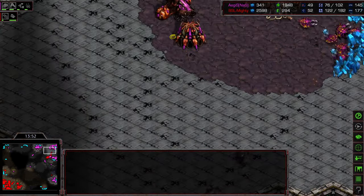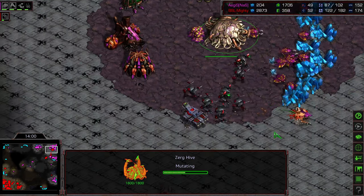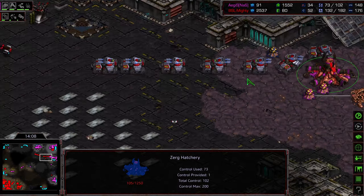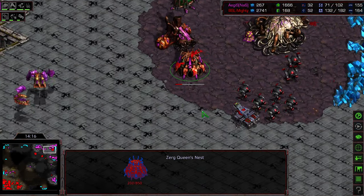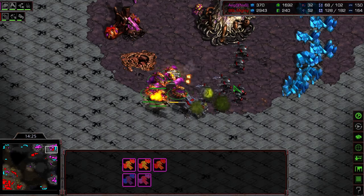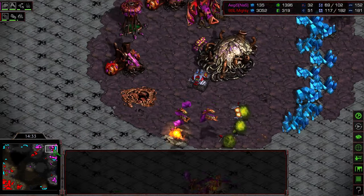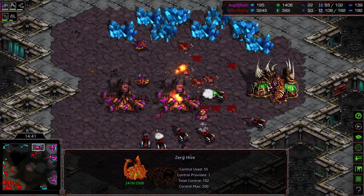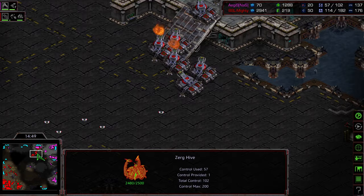Game 3 looks like it's going to go to Mighty. Hive tech was about halfway finished, but too little too late. Nine Mutalisks being produced, Queen's Nest also being produced. The Siege Tanks are backing out — going to the 12 o'clock now that drones are cleared. Mutalisks fleeing across with a lot of tech at risk — Queen's Nest, Spire, Hydralisk Den all here. Six Hydralisks versus six Goliaths. Vultures making their way across. Only the Queen's Nest lost there, and since Hive tech is already done it's not that big a loss. Huge tech switch for Aegis into Mutalisks.